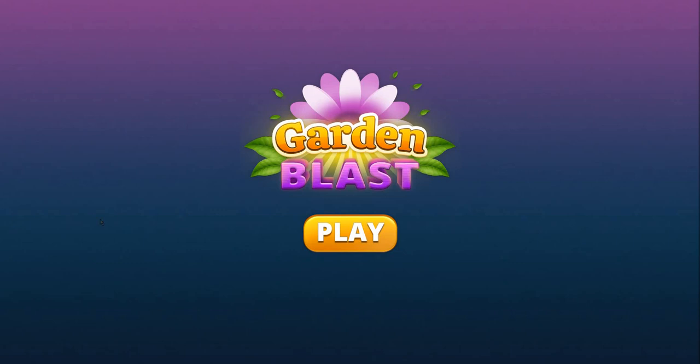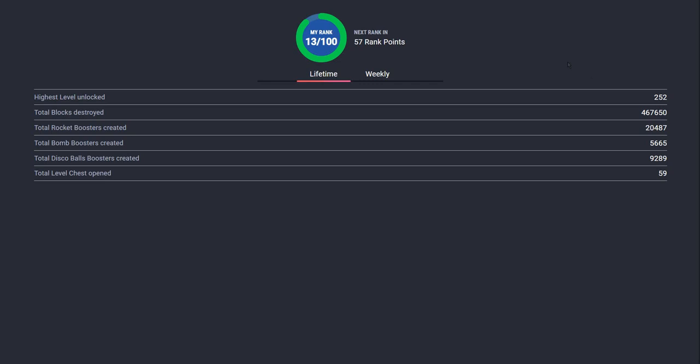Hello everyone, this is a guide on how to range up in God of Blast. I'm going to give you a number to remember, and then I'll give you some tips and tricks on how to range up. The number to remember is 57.